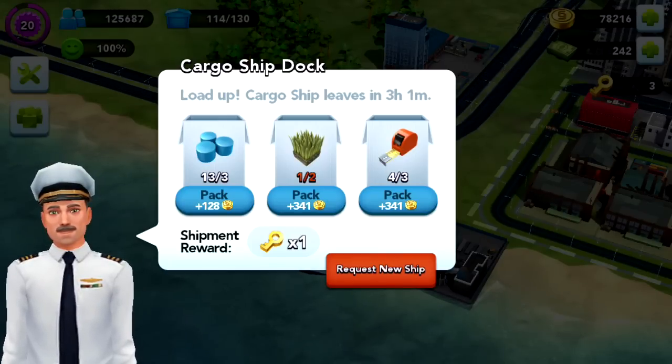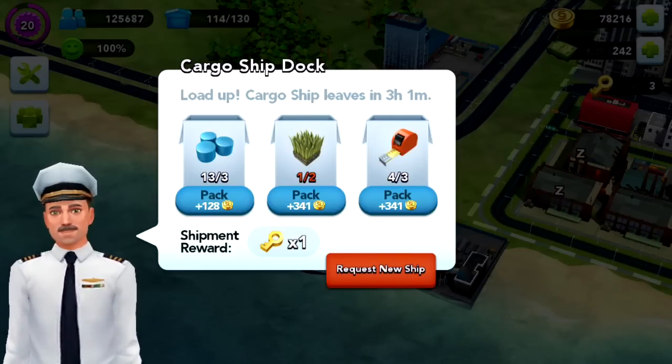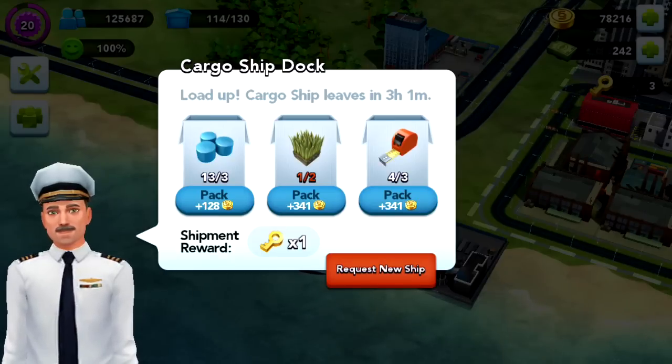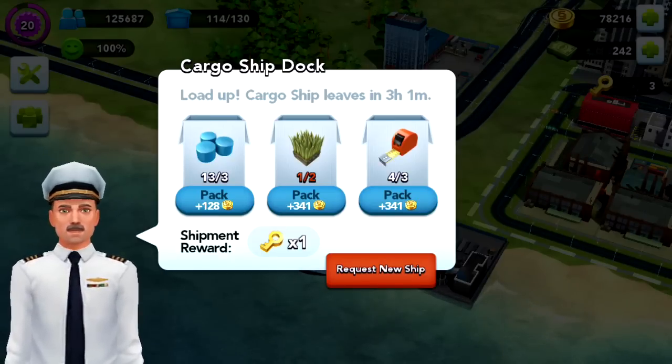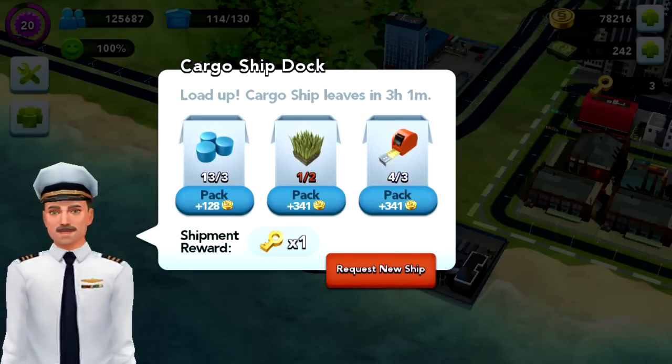If you do pack items you still get the sim cash reward. However, if you miss the deadline of three hours and one minute, you won't get the golden key, but you will still get the sim cash for the items that you added to the cargo ship dock.